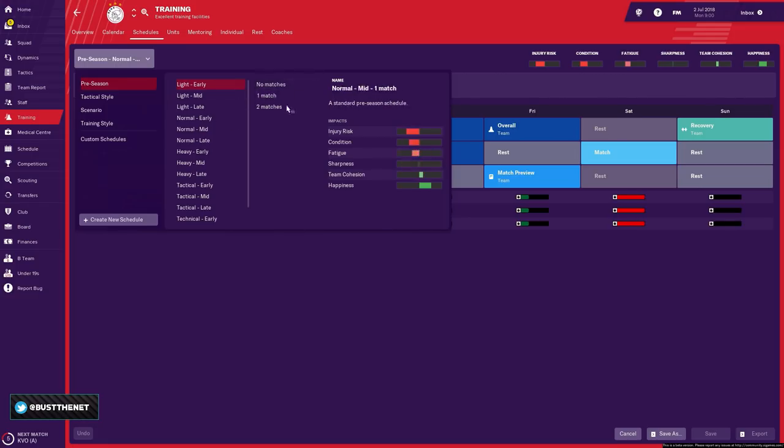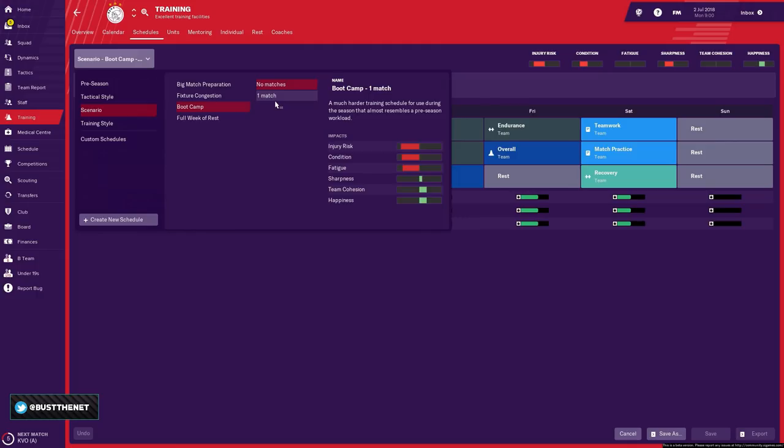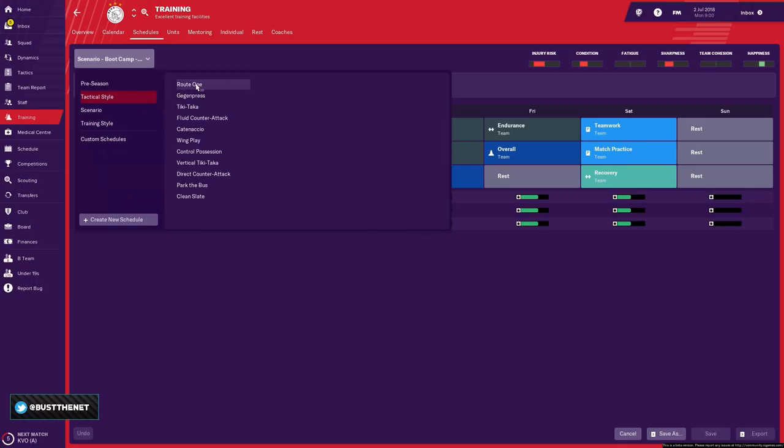There are going to be some days in a week where you have no matches — you can choose that training program. Some days have one match, some days have two matches. You also have scenarios like fixture congestion with three games where your assistant manager comes in. You can also do boot camp, which quickly gets your guys up to speed with fitness.